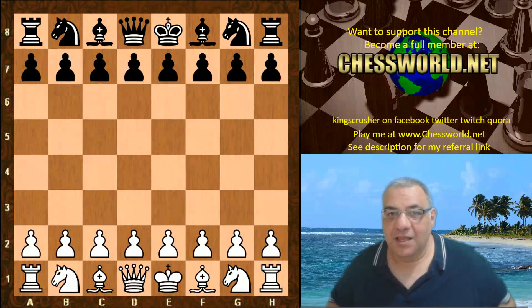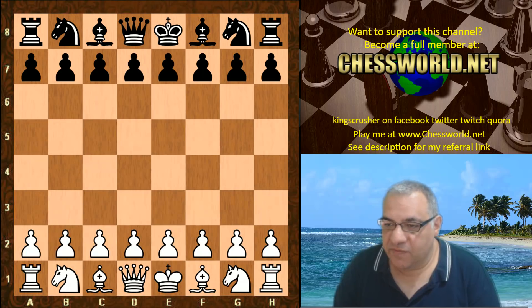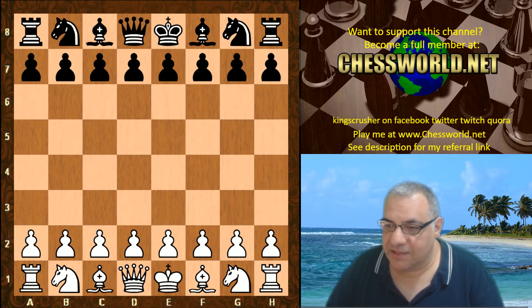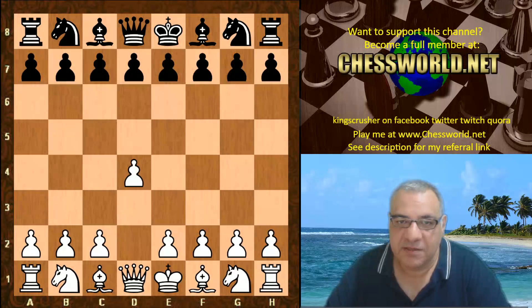Let's have a look at Leela Zero in the TCEC Season 13. This is a chance for Leela to shine against 43-core opponents. The first round, Leela was facing Rodent Free. Leela is running on two 1080 graphics cards — I'll put the technical details in the pinned comments of this video just in case there's anything to add or change.